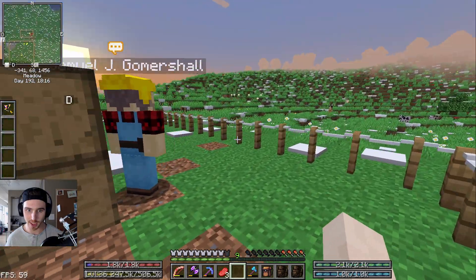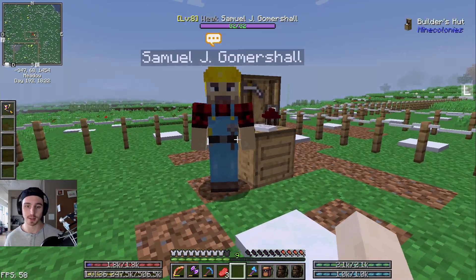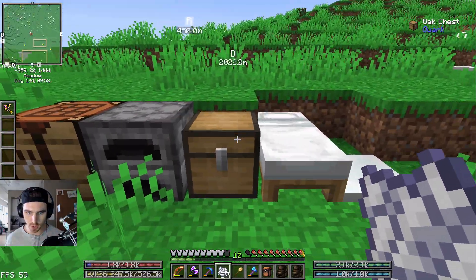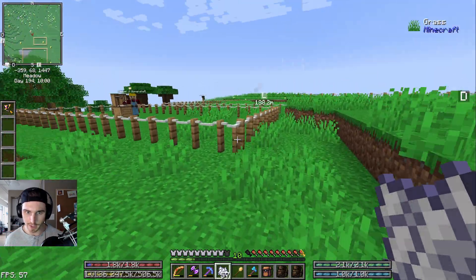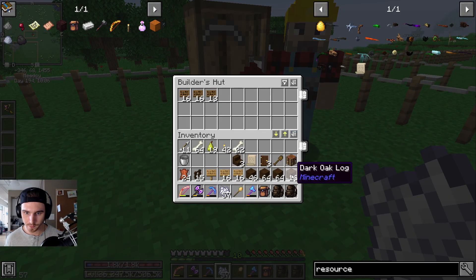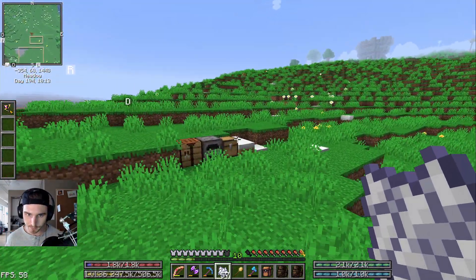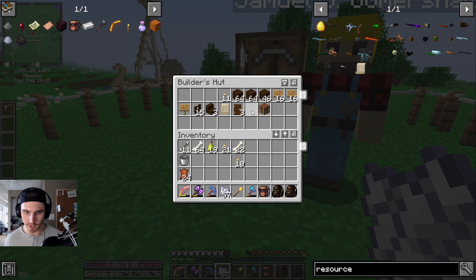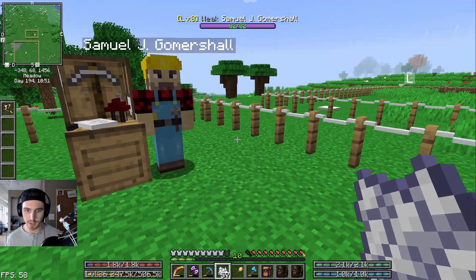I need to go in and put those things in the inventory so that he has the resources to build that specific building. We've been gathering some wood and other resources to give to him. We're going to go into the inventory, put all these in here, take out what he doesn't need. He should start building now — yep, he's taking them out. He is going to build this builder's hut.